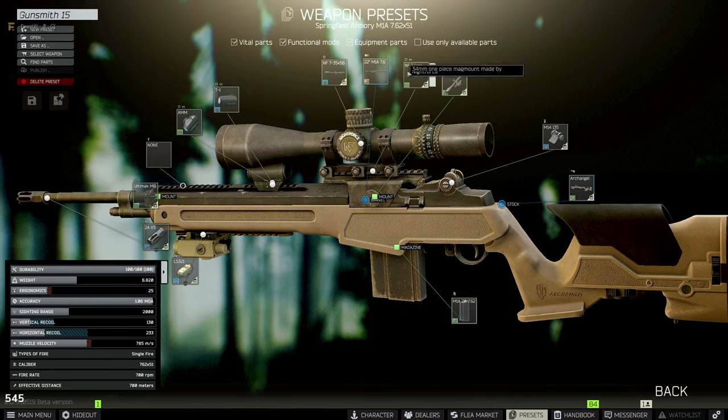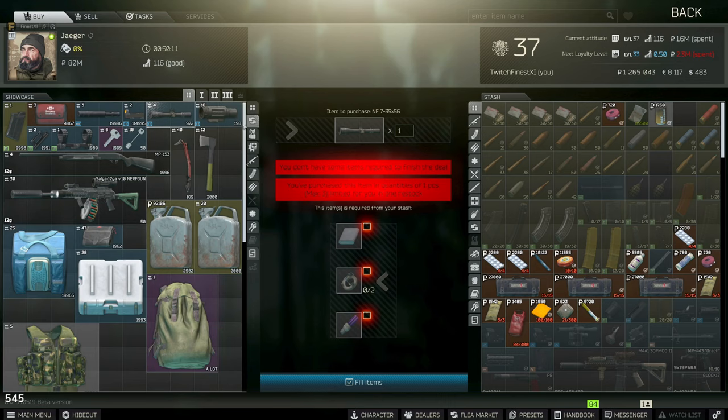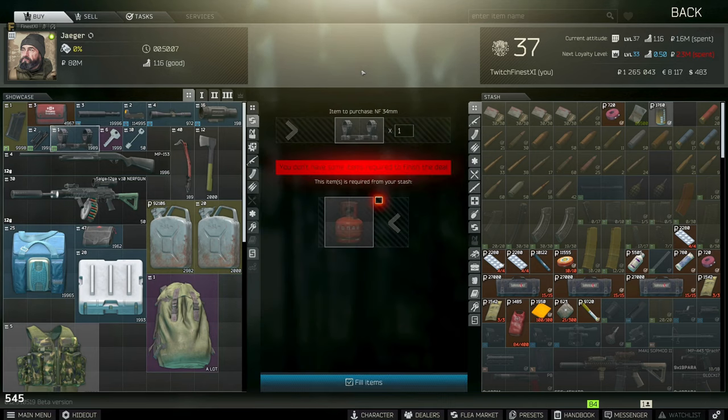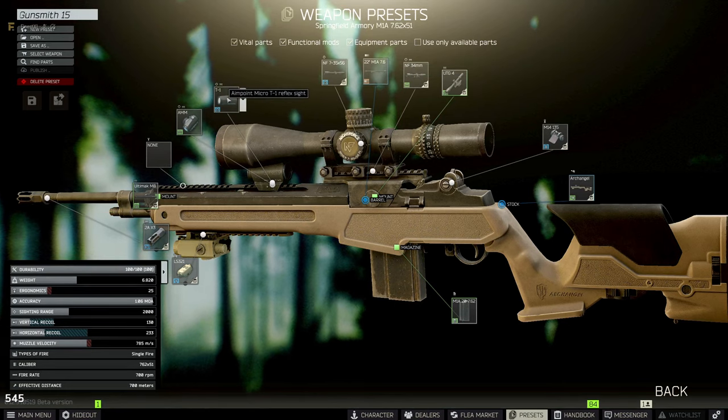Then we need a 34mm one-piece mag mount. The wiki says to use the one by IEA Mil Optics, but I just used the one you can barter with Jaeger — he just wants one propane tank and then he gives you the 34mm mount.